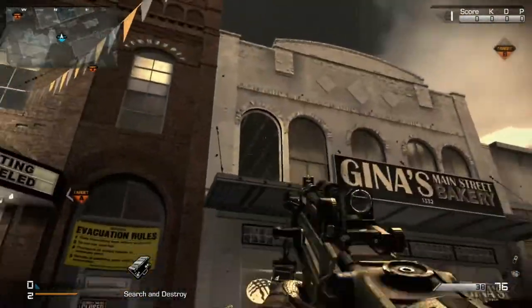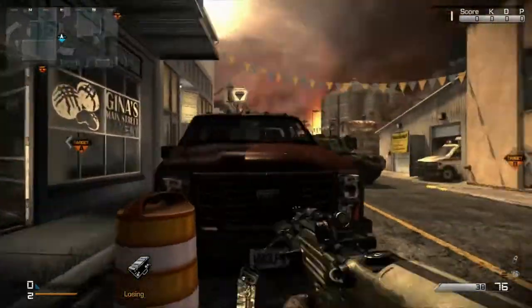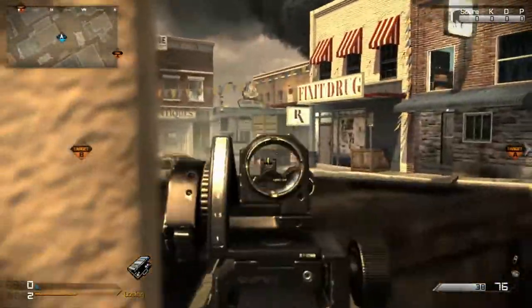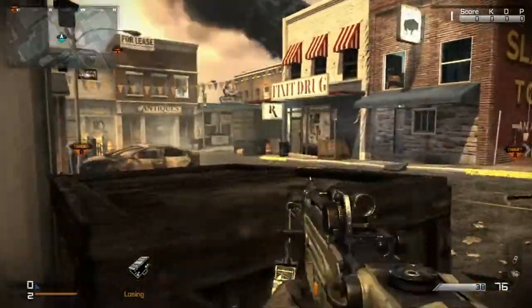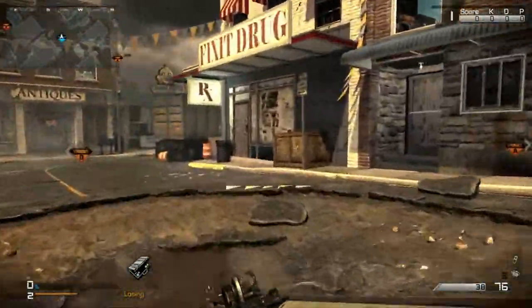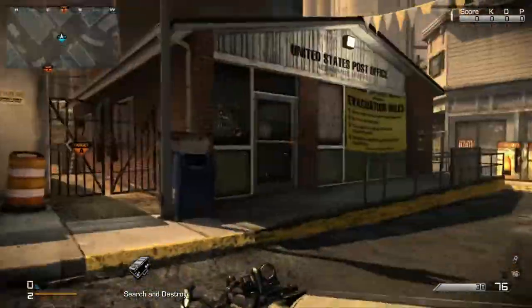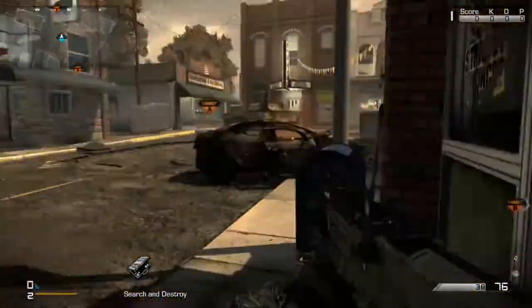We have bottom bakery, top bakery, bakery balcony, and then we have red truck. Last couple of things — we have these little box head glitches. I typically call this one bakery box and this one over here drug box.